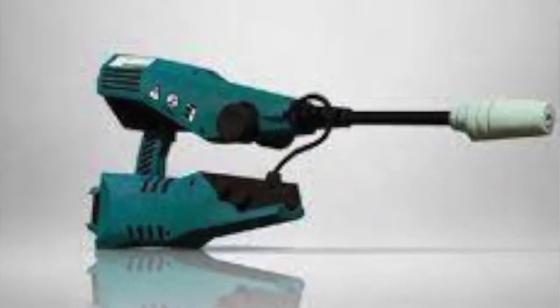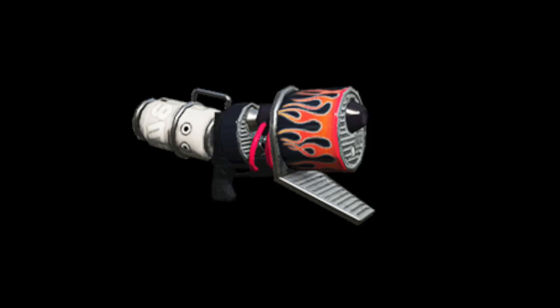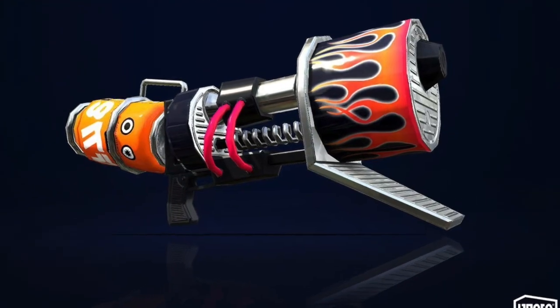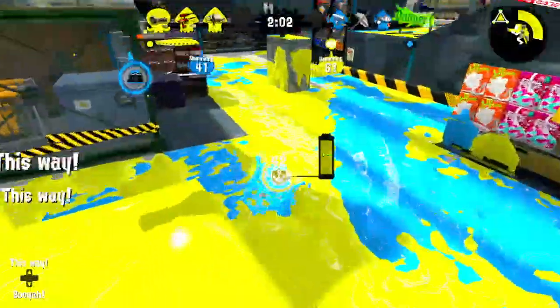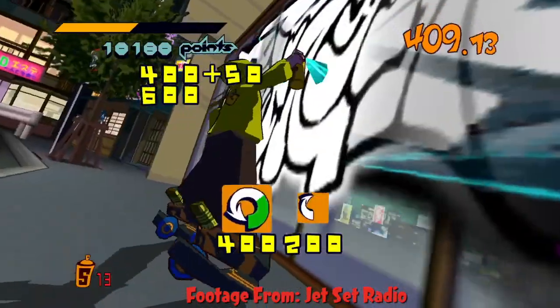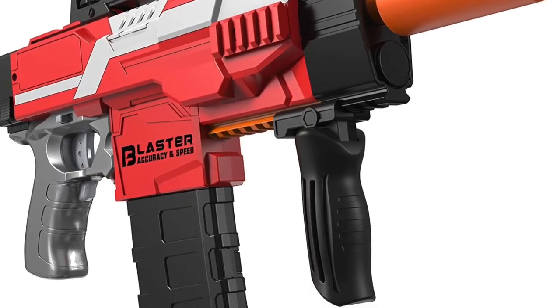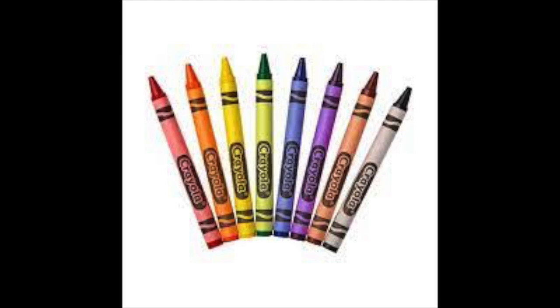The Jet Squelcher is based off a power drill. The Luna Blaster is based off a jet turbine. The original and range blasters are based off spray can bottles — I believe the flame design painted on these weapons is a direct reference to graffiti, due to the fact that people use spray cans to do graffiti. The Rapid Blaster Original and Pro are based off of toy dart guns. The Clash Blaster is based off a pencil sharpener with crayons attached to it.